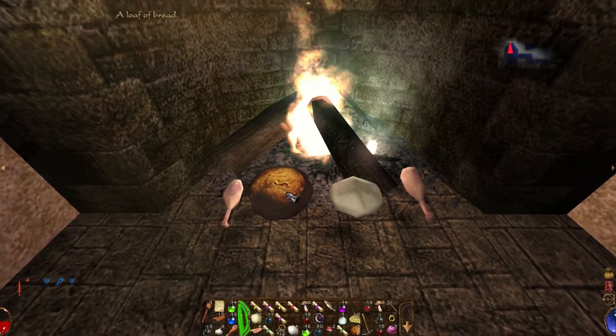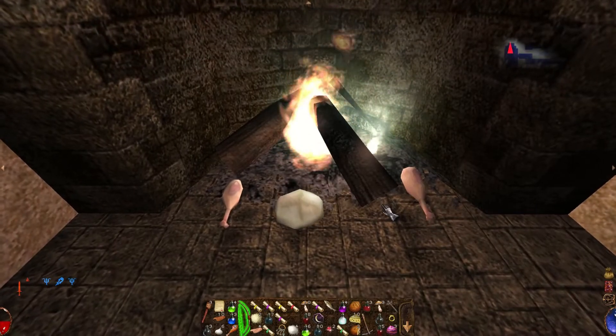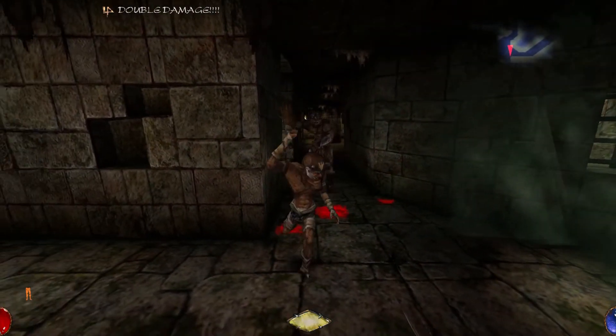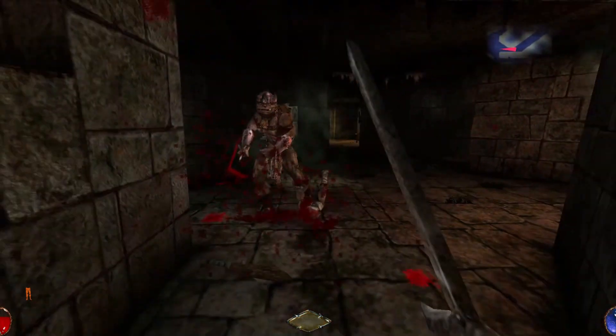But probably the most iconic feature of Arx Fatalis is the magic system. When you get into combat and you want to swing your sword or fire your bow and arrow, it's pretty straightforward: you aim your reticle at your target and click your mouse button to attack or fire an arrow.